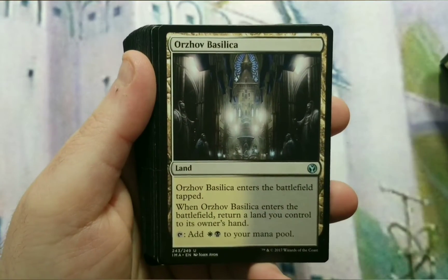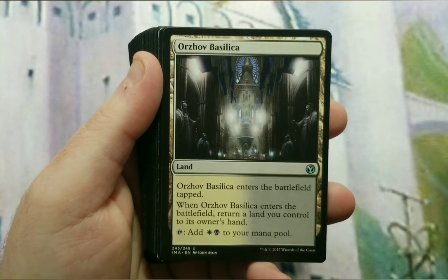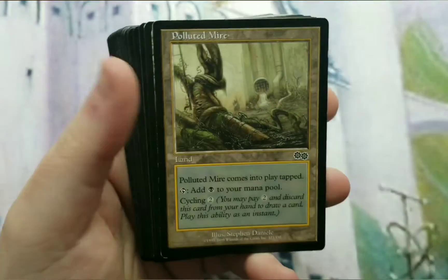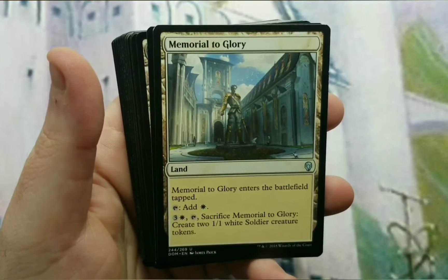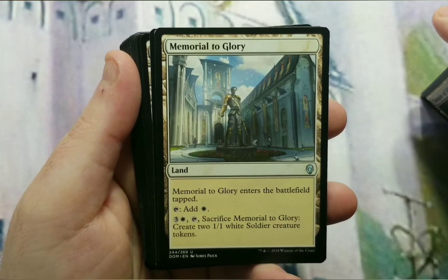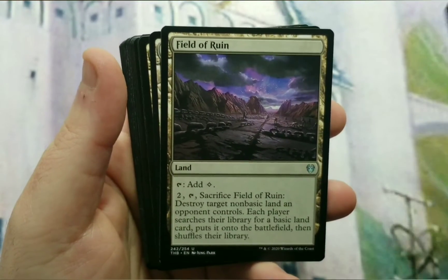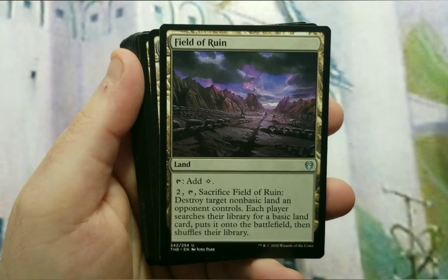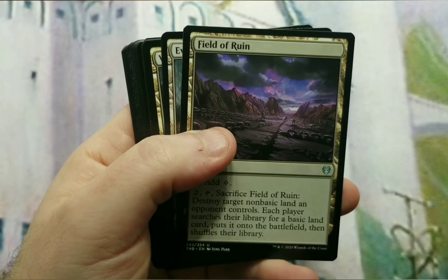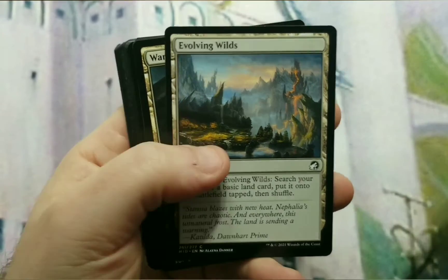The Basilica is the bounce land — enters tapped, and when it enters the battlefield you return a land you control to your hand, and it taps to add both white and black. Drifting Meadow is a cycling land. Memorial to Glory enters tapped, taps to add white, and you can sacrifice it to create two 1/1 soldier tokens. Field of Ruin — I try to put at least one land destruction spell in each budget deck I make. Evolving Wilds and Warped Landscape both thin your deck.